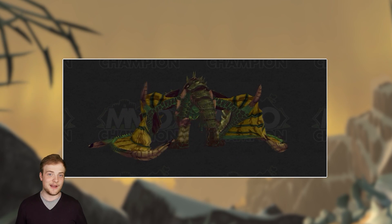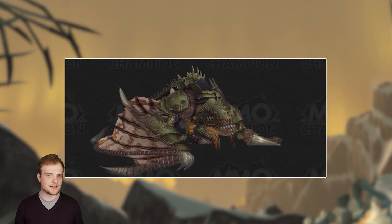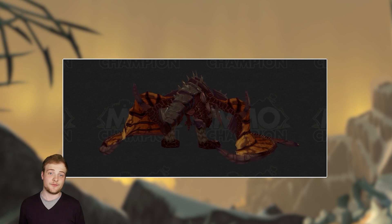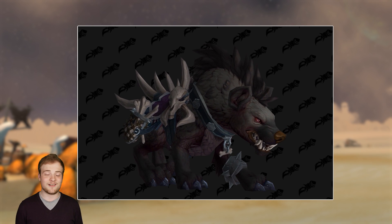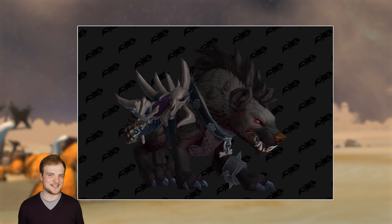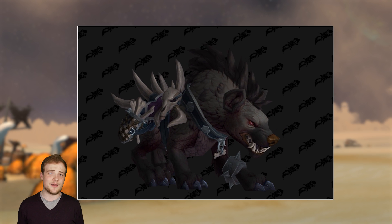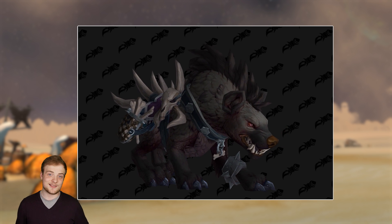We also have the gladiator's proto-drake — the next bunch of gladiator mounts are proto-drakes. I'm not really sure why there's a Northrend connection here, but they look pretty great. And there's a lot of other really fresh stuff here, such as the hyena. The hyena models are a hell of a jump up over the old hyena models — they really nail that savage look while still keeping that nice cartoony Blizzard style. Surrounding your saddle with spikes is probably a terrible idea, but hey, it's World of Warcraft.